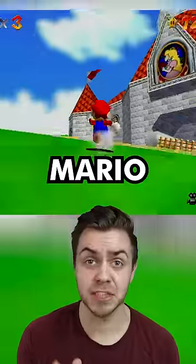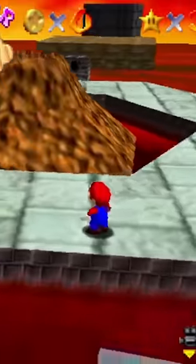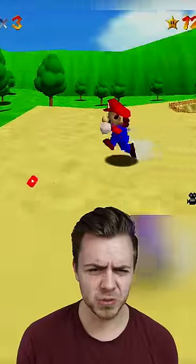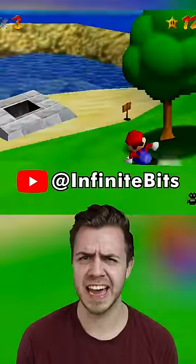This is the most deadly area in Mario 64, and no, it's not in Lethal Lava Land, Rainbow Ride, or even one of the Bowser stages. It's right here in Peach's Courtyard, actually.